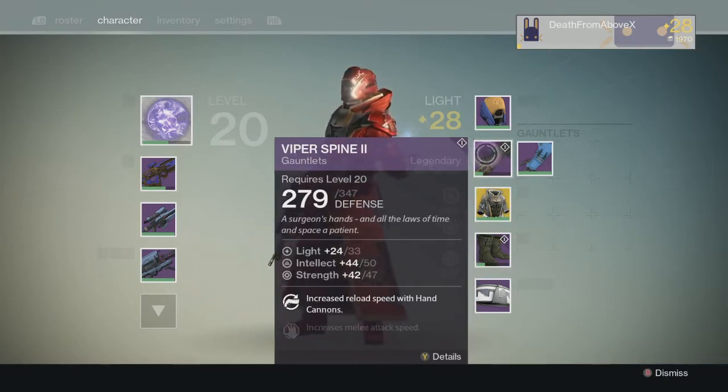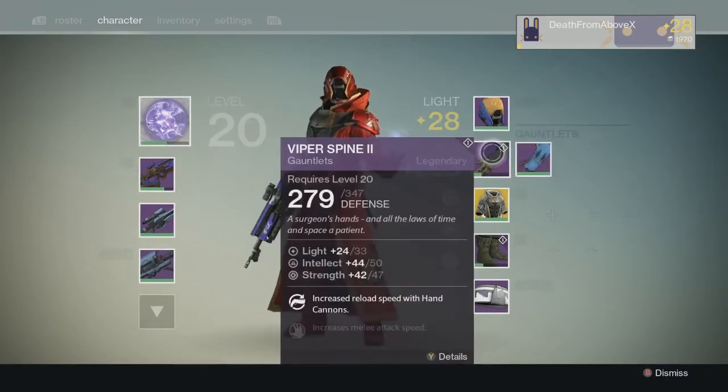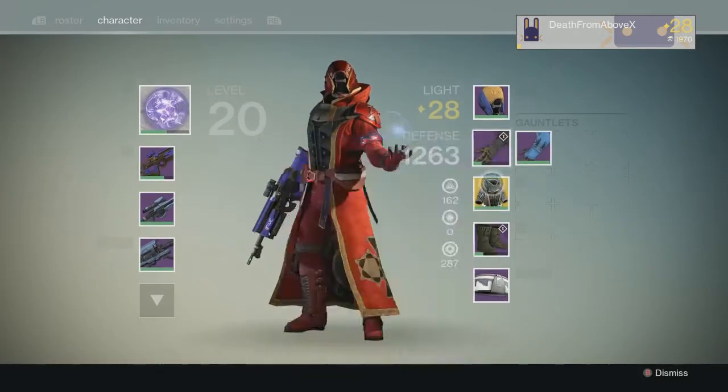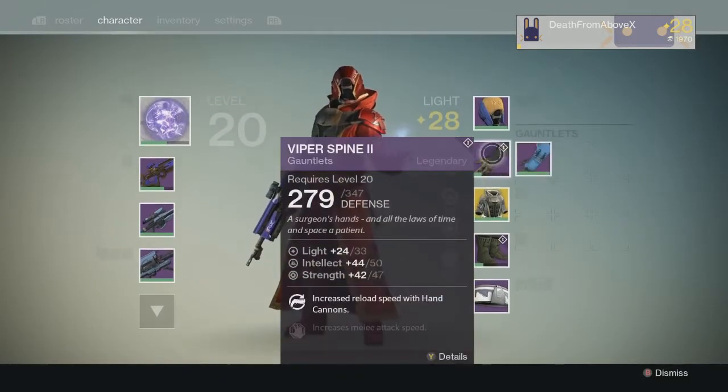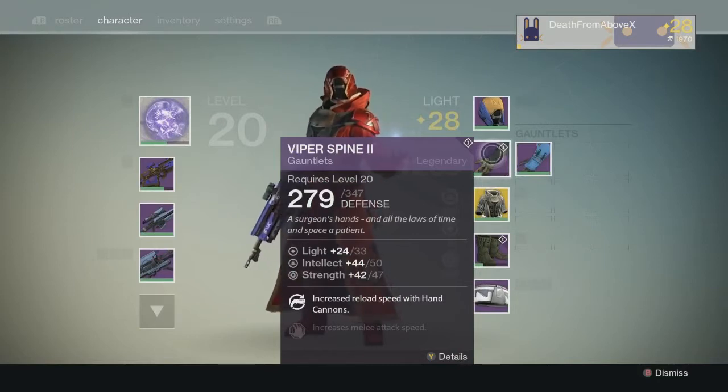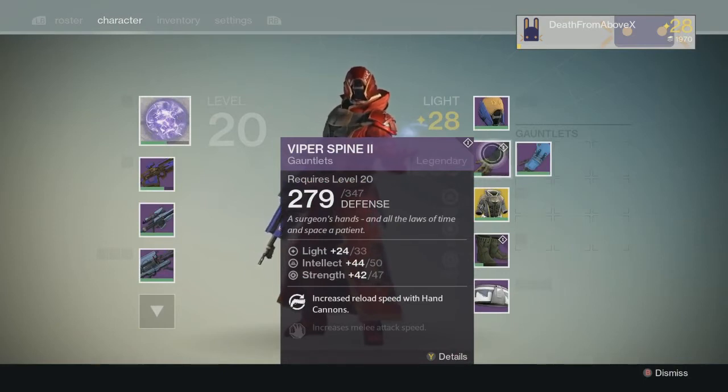If you have four pieces of armor with 33 light on them, you will be light level 31. Right now I'm level 28 because I haven't spent a lot of time upgrading armor — I was kind of waiting for this. My warlock will probably be level 31 in a couple of days. The Viper Spine 2 gauntlets read: 'A surgeon's hands and all the laws of time and space, a patient' — that's interesting.